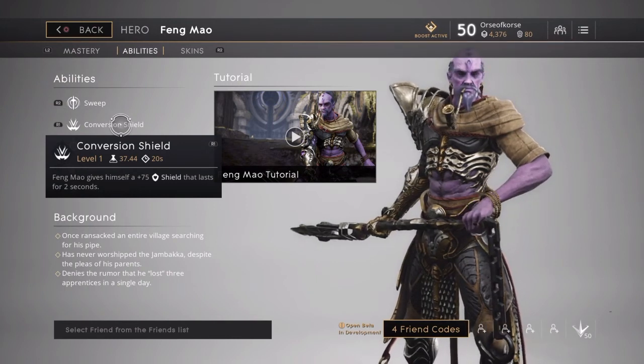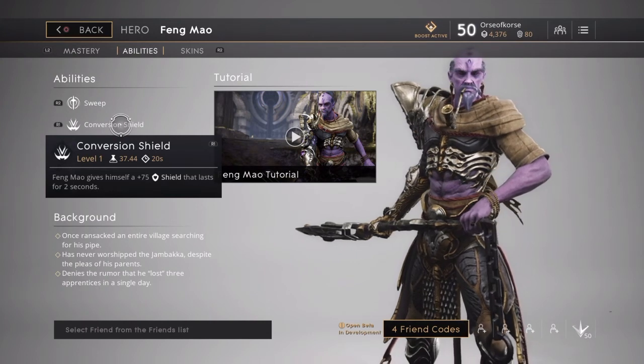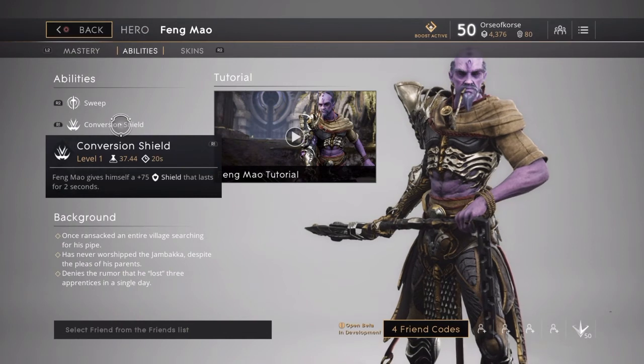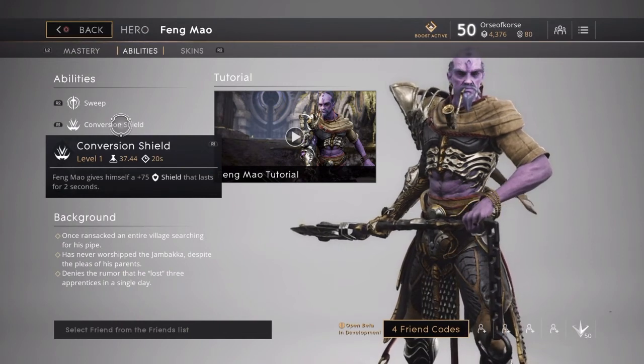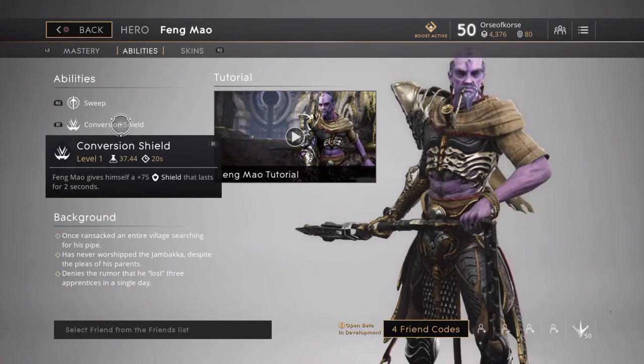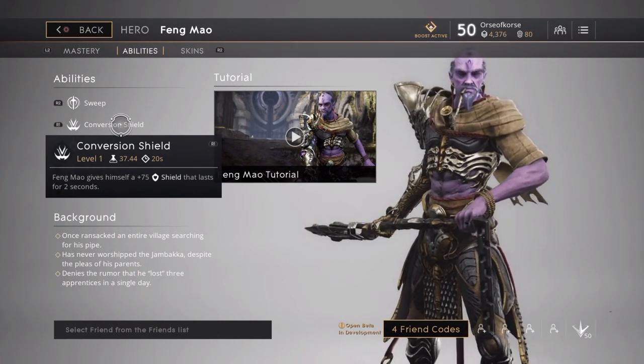One reason I like Fang is he's very versatile. He has Conversion Cell Shield — Fang gives himself a plus 75 shield that lasts for two seconds. That gives him a little extra survivability. I use this when I'm trying to get away or when somebody's about to hit me with something strong, like I see Gideon's meteor coming and I can't dash away — I'll pop that shield to reduce the damage a little bit.